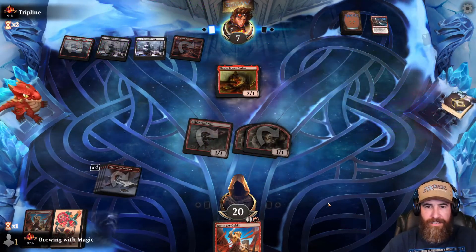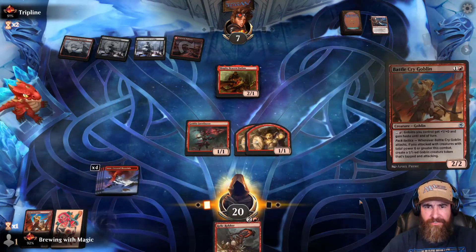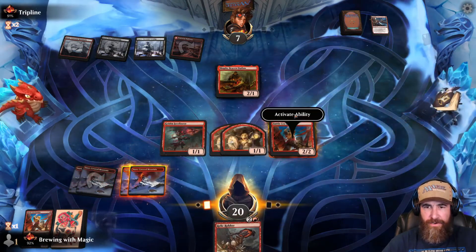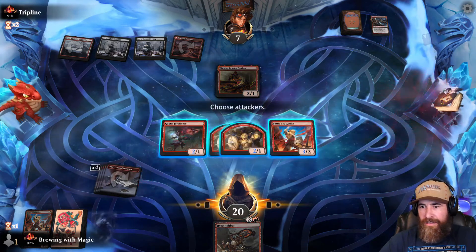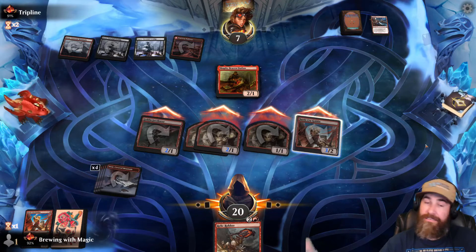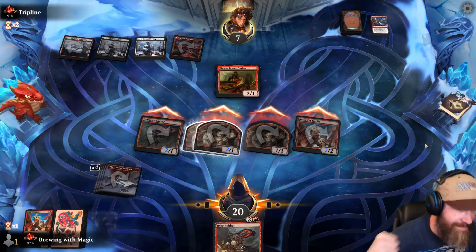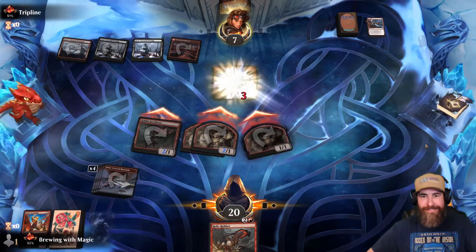Frostbite the Battle Cry — they top-decked that. Here comes a Magda. Oh it's a Relic Robber — we'll throw that next turn if need be. We're going to throw this down, activate that, and I think that's a game. Two, four, six, seven — that's it unless they have a one-black removal, which I don't think they can. Good game! Let's go!